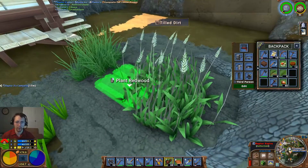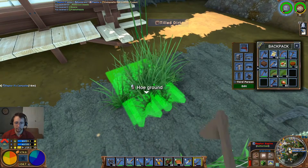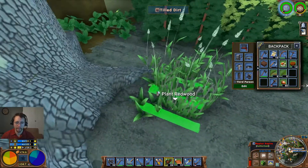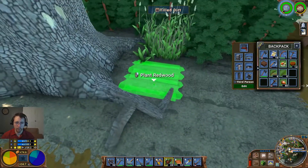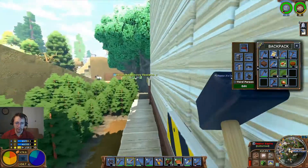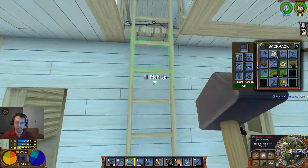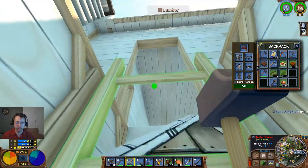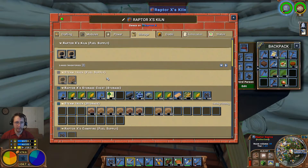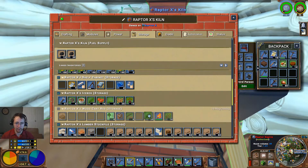Redwood seems to be kind of popular so we'll go ahead and plant all of these right here. I think I'm going to start on my home redesign — it's kind of been overdue for a while. I need to have access for dumping all of these different resources out here, so we'll just go ahead and start stacking these on top of everything else. We'll move some of those as well.